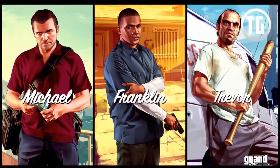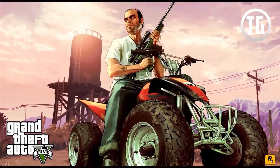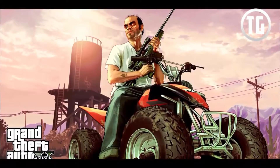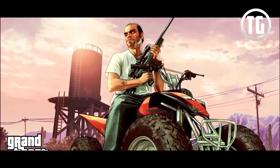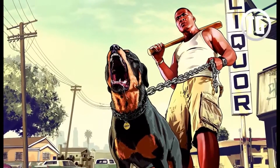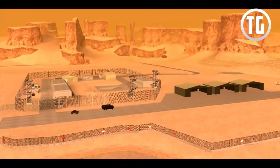Another idea is that it could just be part of a mission where you have to bust a side character out. Either way, it seems to me that the scene where Trevor is jumping out of the plane with the military vehicle will most likely take place in this prison area. This unknown facility will be a ton of fun, and I can't wait until GTA 5 is released so we can check it out. This base also reminds me of Area 51 — or Area 69 as it's called in San Andreas — and maybe something similar will come to GTA 5.